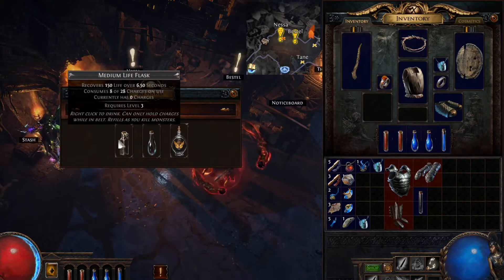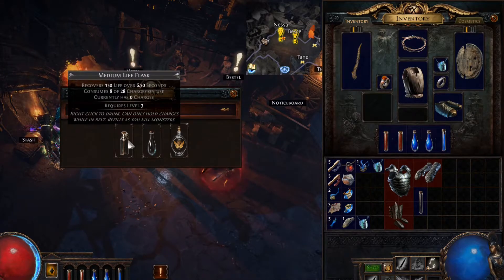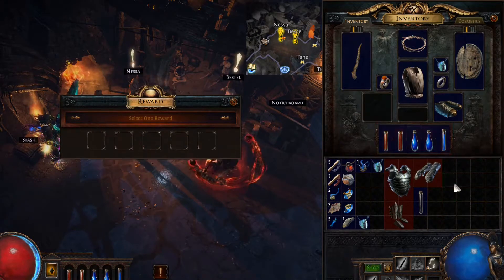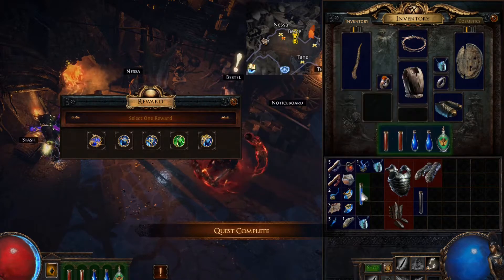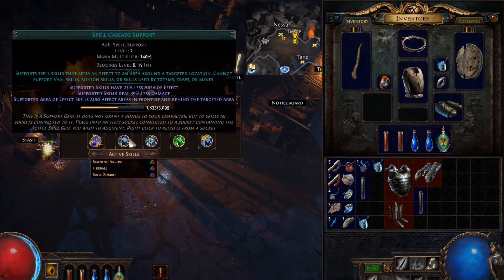If you're offering, Nessa, I have to take something. A medium life flask — that seems good. A quicksilver flask. This is really tempting, especially because the bottle looks so cool. Let's do it — replace our smallest. Oh, we get a gem too. Supports any skill that hits enemies or could otherwise apply elemental ailments. Support spell that applies an effect to an area around a targeted location. Supported skills have 25% less area of effect and deal 39% less damage. Supported area-of-effect skills also affect areas in front of and behind the targeted area.